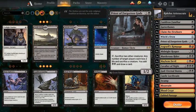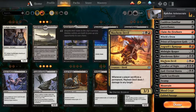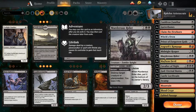Priest of Forgotten Gods is really nice — it's removal, it's card draw, and you deal damage to them; just a very good card. Angrath's Rampage is really good removal because it's a sacrifice effect, which would trigger Mayhem Devil. So you could theoretically, if they have one of those creatures, get rid of a couple of their things.